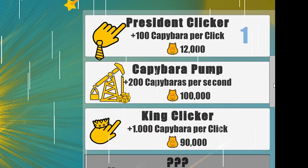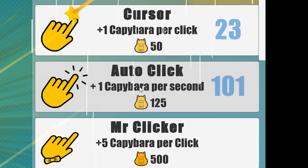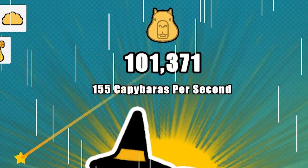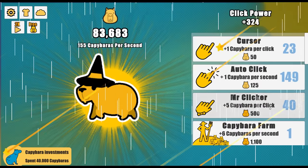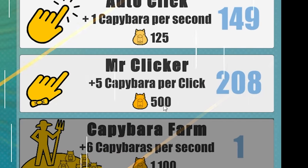Oh actually we've got a lot of upgrades here, so maybe I shouldn't commit to that. All right, how about the auto clicker — we don't have any. I'm just gonna auto click this. Oh my goodness, my ear! That was crazy. We're making 155 capybaras per second. How about this Mr. Clicker? Yeah, I'm gonna run the auto clicker on that as well. I got it to level 208.